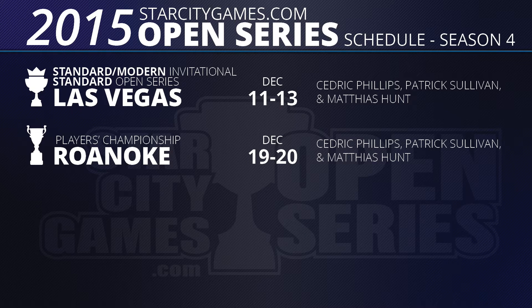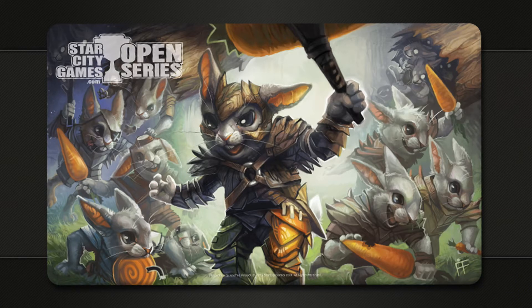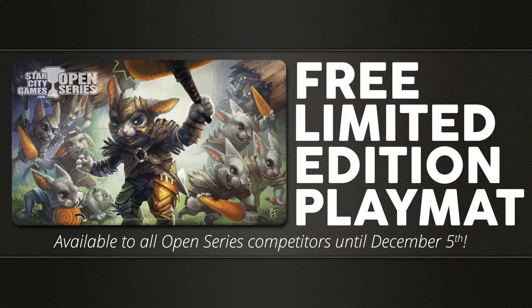If you join any of the main events on the Open Series, you'll get the Hoppin' Rabbit Master playmat — giving beatdowns with carrots and bombs. Started giving it out last weekend at the Season 3 Invitational. You can get it here, at Worcester next weekend, up until December 5th — the Open Series event in Denver will be the last one. You get it free with any entry to a two-day $20,000 Open Series event, on-site at any of our Open Series events.